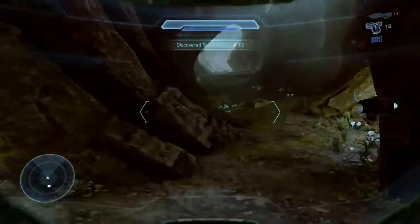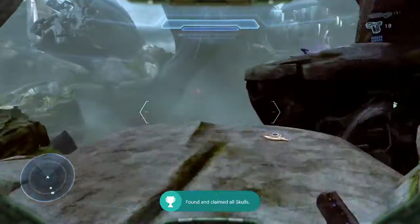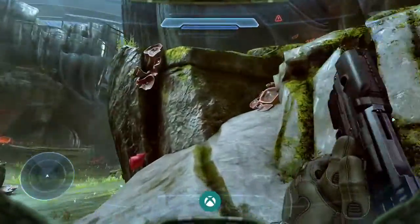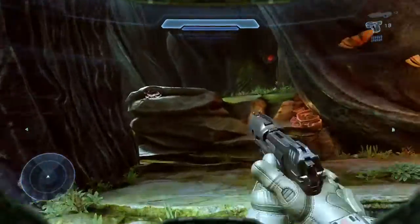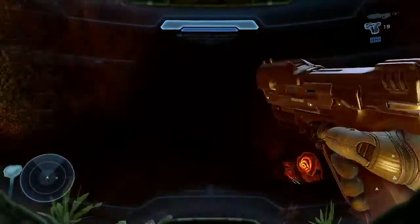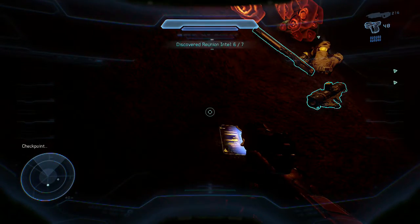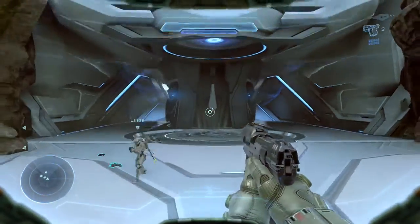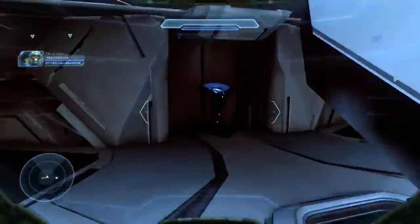I'm going to keep the clip going because Intel Piece 3 is also in this area. The third piece of intel — hopefully you saw it — after you dropped down where the enemies were, you come up along the pieces on the wall, you mantle up a few, and then you turn around and jump back into a little cave.